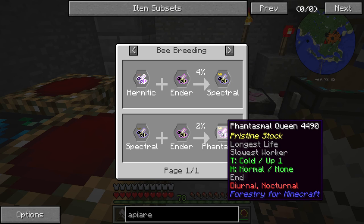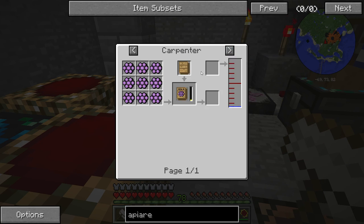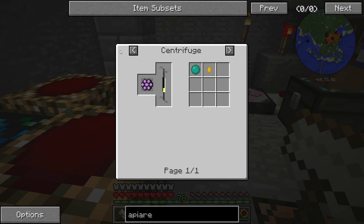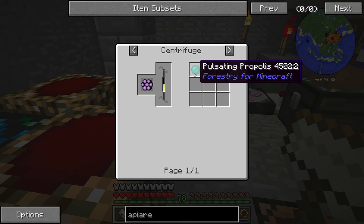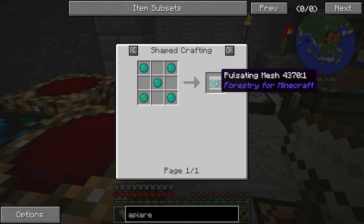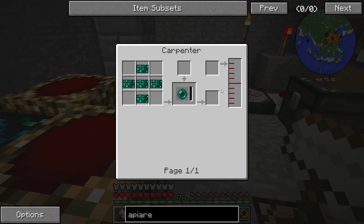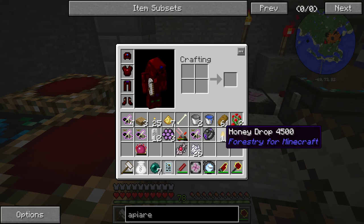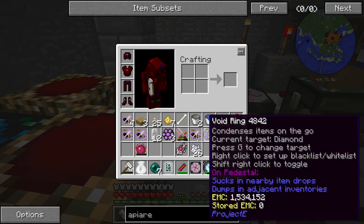Diurnal, nocturnal — anyways, these mysterious combs when placed through the centrifuge give pulsating propolis, which I need for pulsating mesh, which can be turned into ender pearls. So I don't really need it that much honestly, but there are other things they can do that are more interesting.